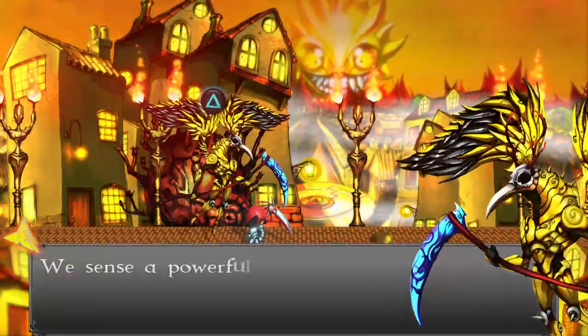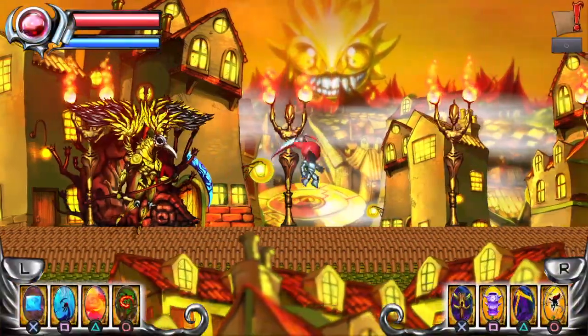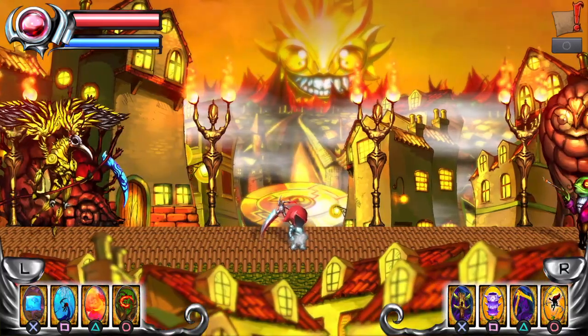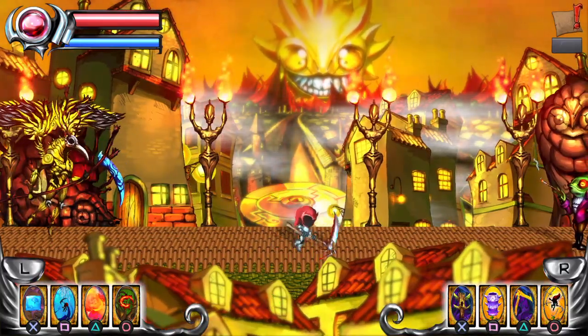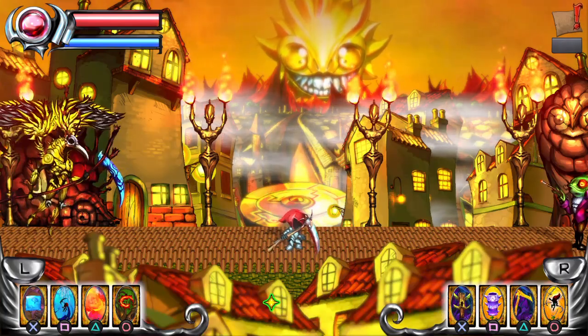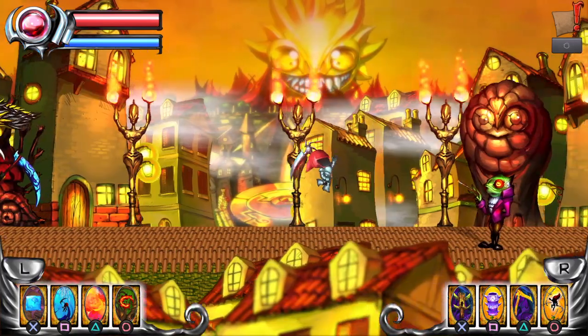It lowers its head slightly. 'We sense a powerful return with soul and you will be rewarded.' Sickle attack. Triangle does nothing, circle does nothing, R1 and L1 does nothing, R2 and L2 does nothing.